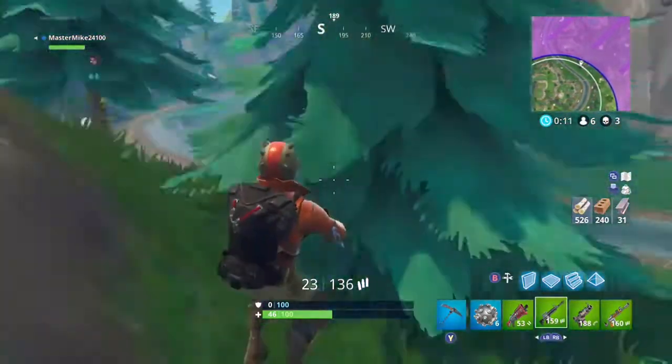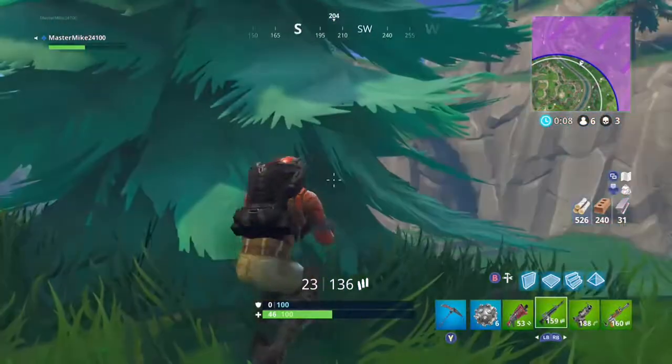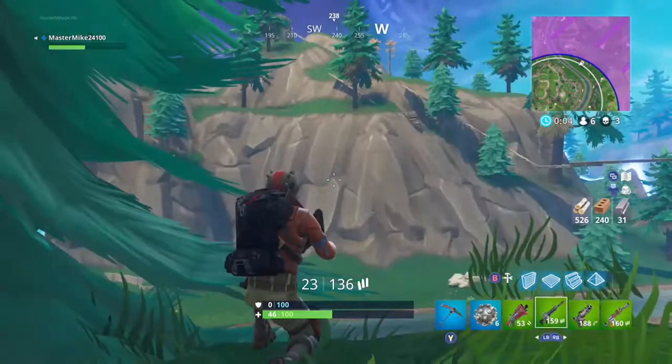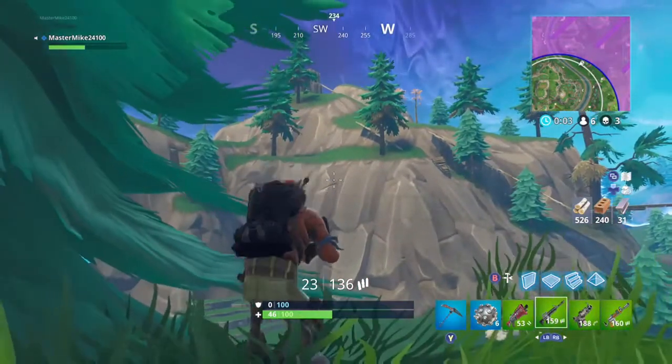I was trying to see where everybody is at, and I saw that base up there — I knew someone was up there. I see the supply drop, and I'm like, if no one goes for it I'm going to go for it, because if someone does go for it I'm going to try and kill him and get whatever he has.